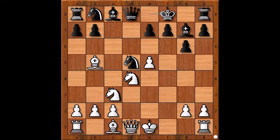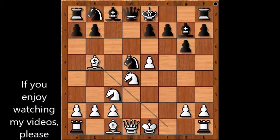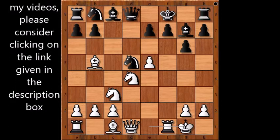King to f8 was played. What happens if bishop to d7? Then white simply wins the knight. So king to f8 was played. Rashid castled kingside, aligning the rook with the black king.